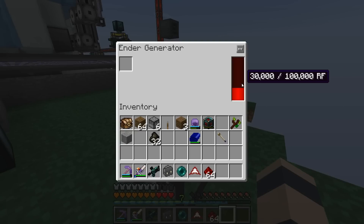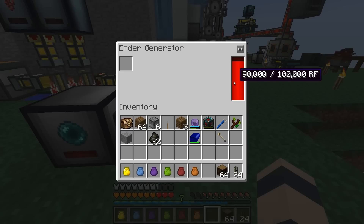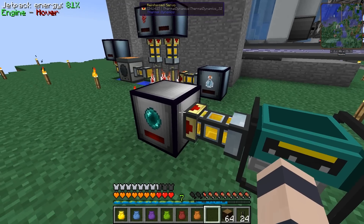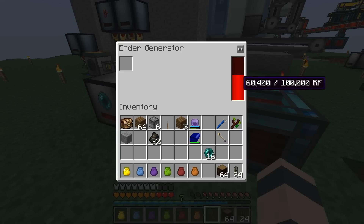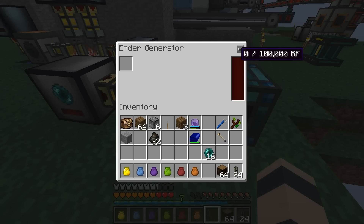Okay, first Ender Pearl got eaten up — 30,000 RF exactly. So let's feed it two more and we'll check out what I'm curious about. We fed it three Ender Pearls and that gave us 90,000 RF exactly. We have room for 10,000 more in this internal buffer here. If we automatically feed it Ender Pearls from some sort of storage container like this cache, let's give it a couple more. It burnt one more — is 20,000 of that RF going to go to waste? I think it will, because it's still burning it. You can see the time's still counting down. Oh wait — it is going in there. So it's filling this up. It should go up to 100,000, and 20,000 went to waste. So you can waste power if this buffer fills up all the way — we have to do something about that.